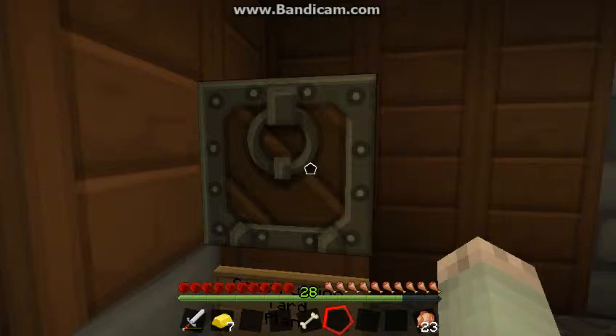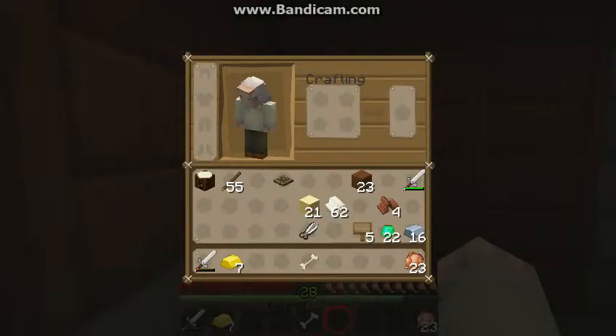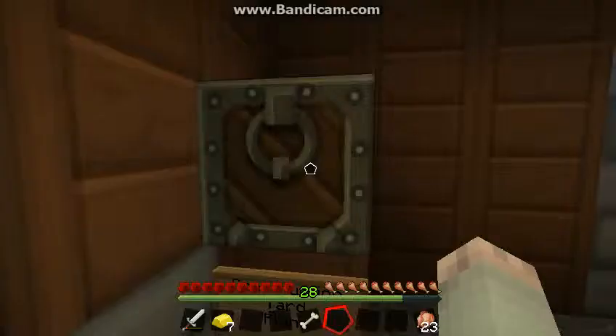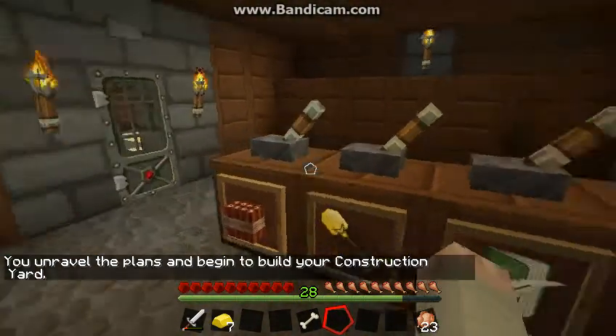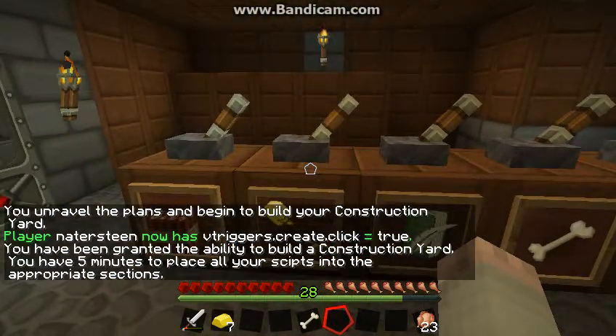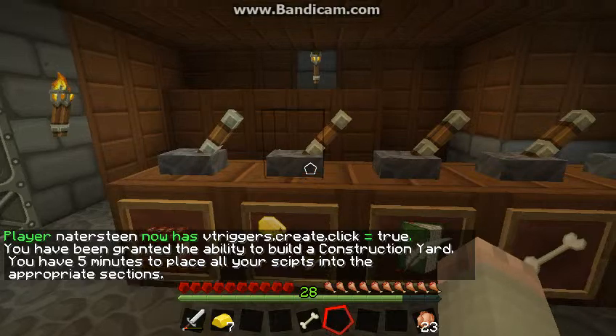Alright, so here we go. We're going to right-click on this and we can start working on this. I'm going to go ahead and copy the first one — right-click. 'You unravel plans and begin to build your construction yard.' Now it's going to start going through the stuff. 'You have been granted the ability to build a construction yard. You have five minutes to place all your scripts into the appropriate sections.'